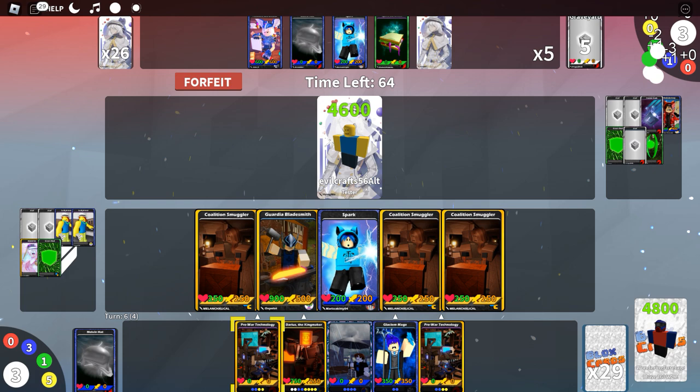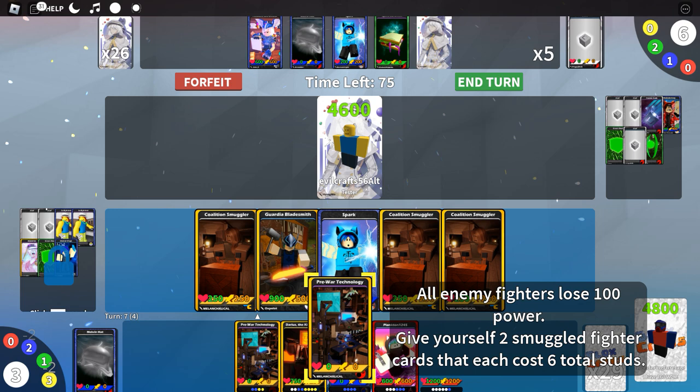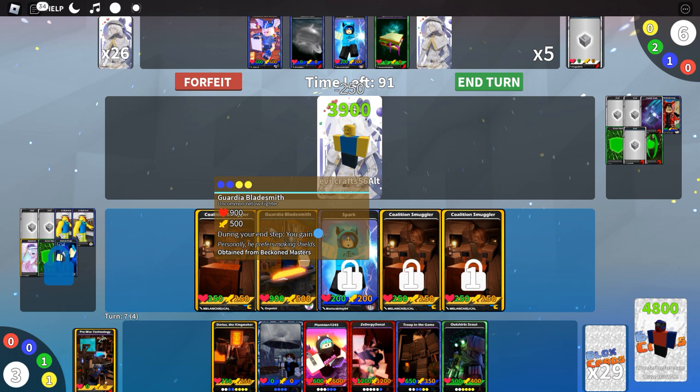Cast Pre-War Technology — that will have to do. Let's attack and cast another Pre-War Technology just so we can have more potential smuggled cards and build up the count of smuggled cards we've cast. We can then cast Darius the Kingmaker and use his various abilities. We've cast six smuggled cards in this game.